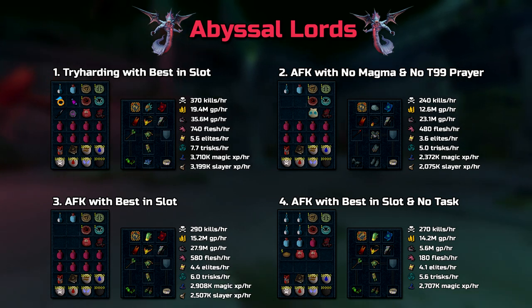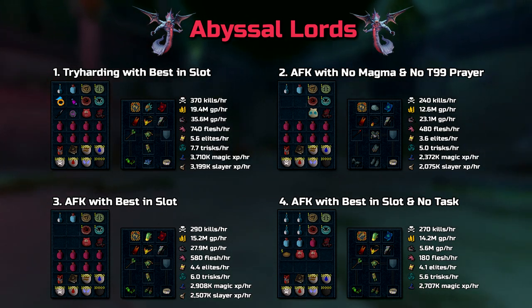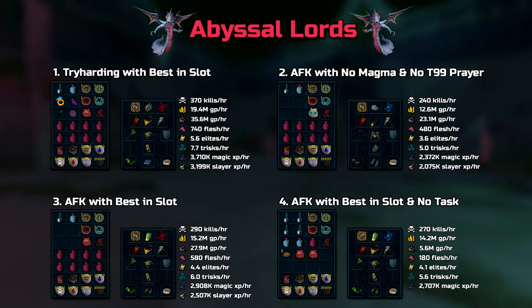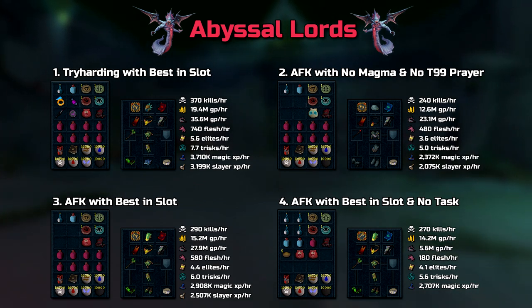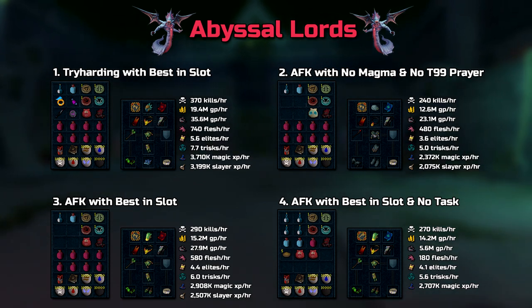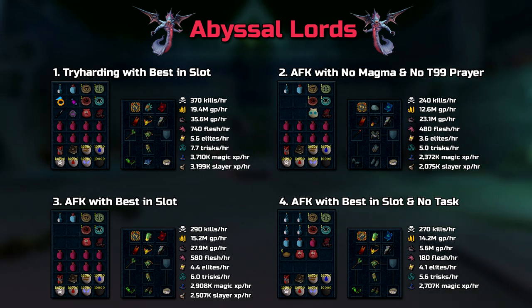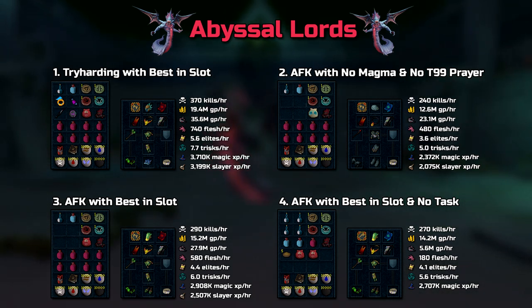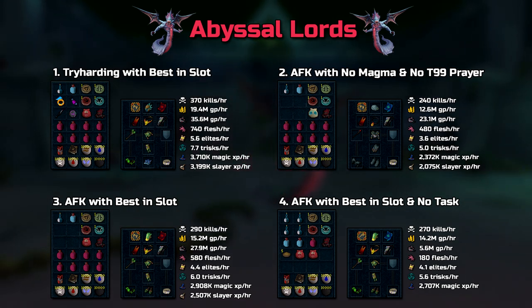Looking at example 2, you can AFK with full Ganodermic, Noxious Staff, Tier 95 Pray, and no Magma Tempest, and yield just over 2 million Slayer XP per hour — it's insane. You can swap out Ganodermic Gloves for Cinder Banes, but you won't survive 100% of the time if you're AFK. When I did it in this example setup, I had to eat a Sailfish every 6 minutes to survive.